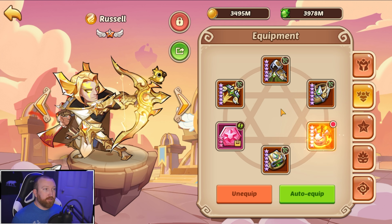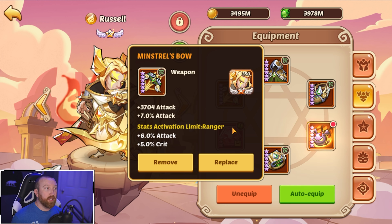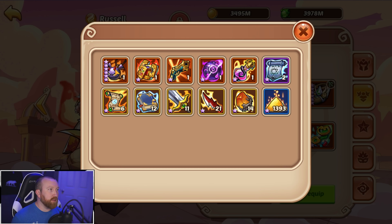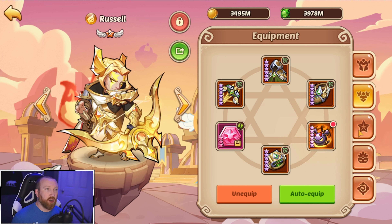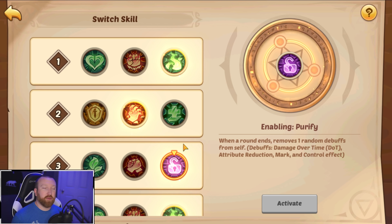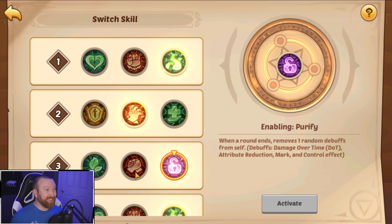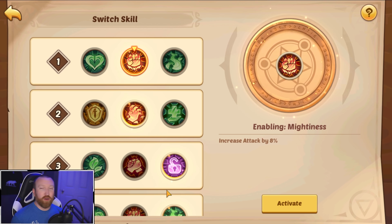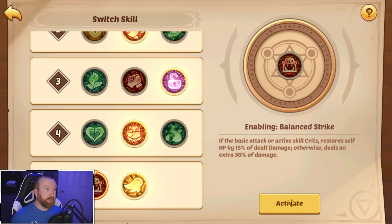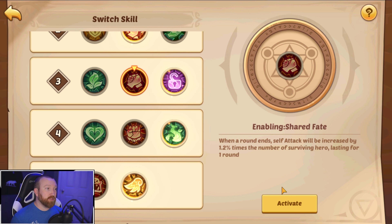For PvP, I typically run a full Ranger set — you really want the extra speed from the Ranger boots, which is one reason I run the full set. Some people run a 2-2 split gear setup with six-star gear on both. For enables, normally I run a 3-2-3 / 3-2 setup. If you're doing PvE content like Sealand, you'll want a 2-2-3 / 2-2 setup. For full PvE you want the E5 enable to be Balanced Strike instead of Unbending Will.